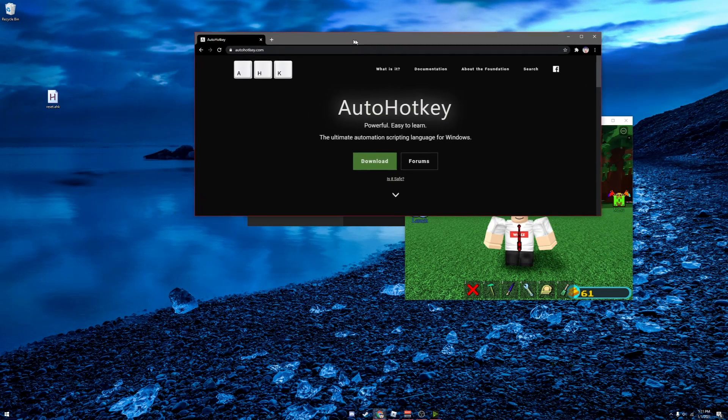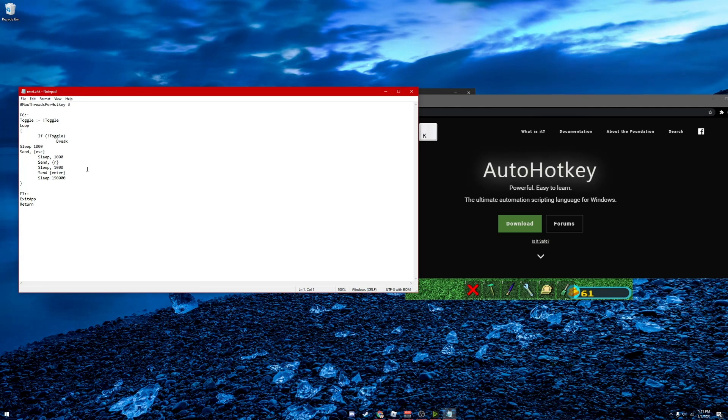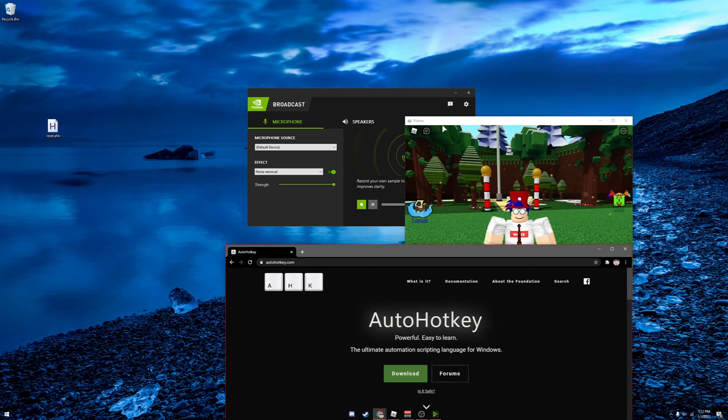Once you have it installed, go to your desktop and download the script file. If you go ahead and edit it, you can see it's pretty simple — it's just a little script. The interval is set to around 150,000 milliseconds, however long that is — that's how often it will reset you.